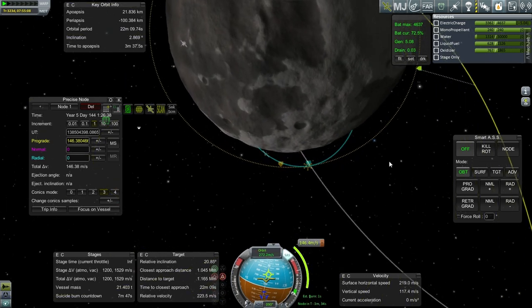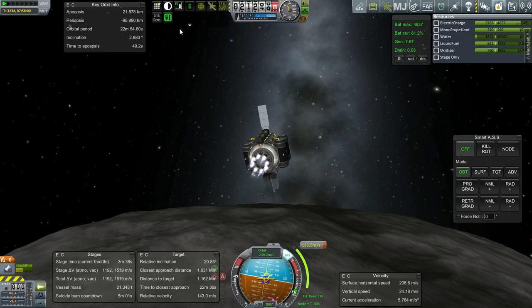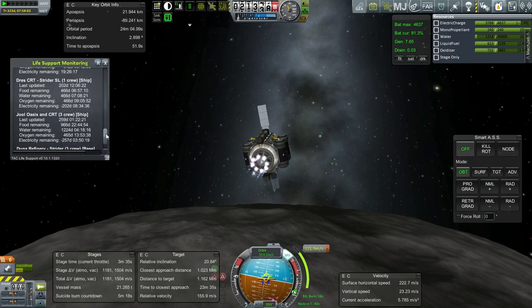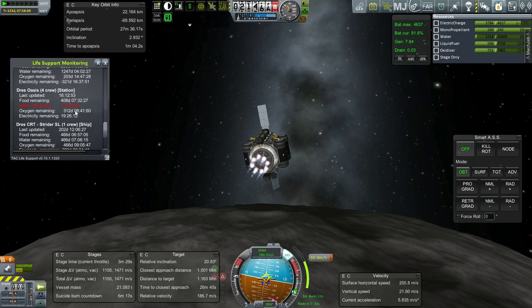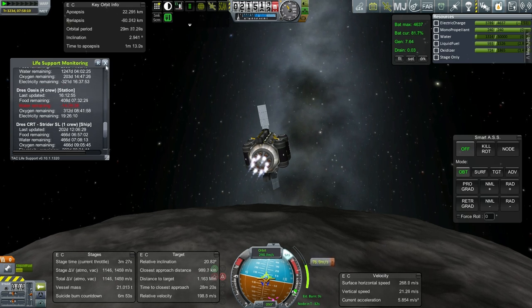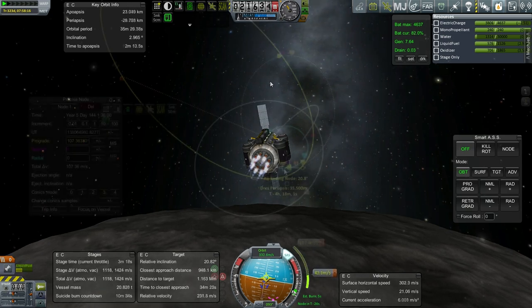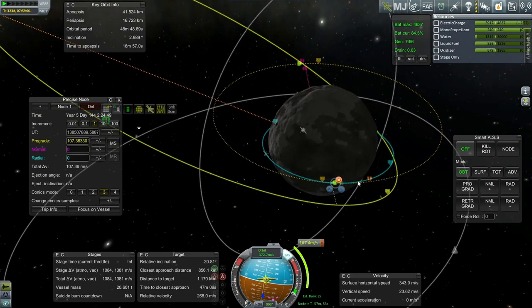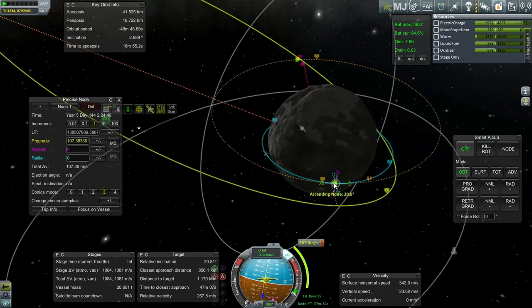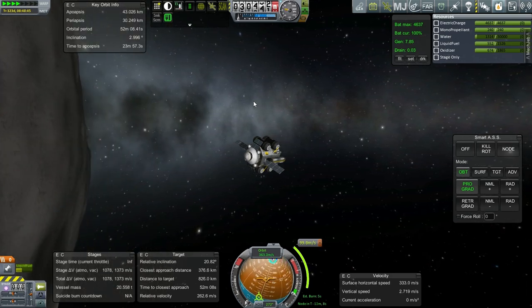We're going to have to use a lot of Delta V. We might not be able to refuel again. How much food, water, and oxygen does the Drez CRT have? It's got one crew, 466 days. I think we can put two more crew in there and bring them back home — that'll alleviate some of the stress on the Drez Oasis if resources are too tight. I still don't know — it can't be that the water was all converted to liquid fuel and oxidizer, because Drez Oasis doesn't have much. Did it just evaporate or something?